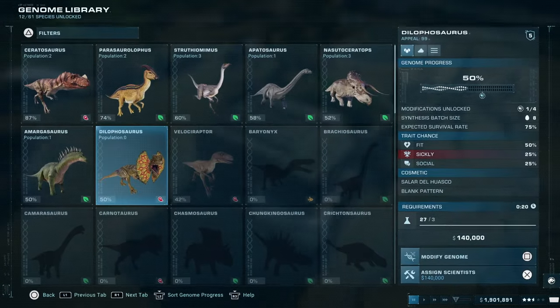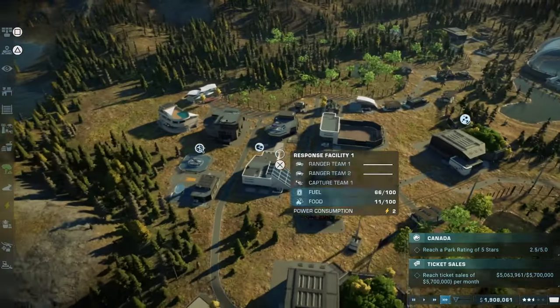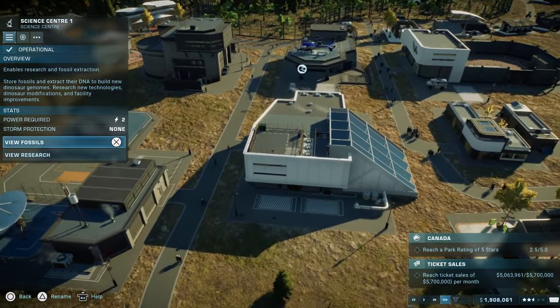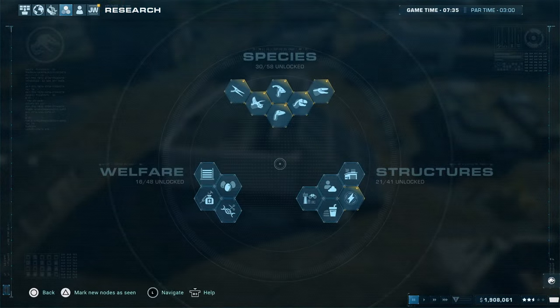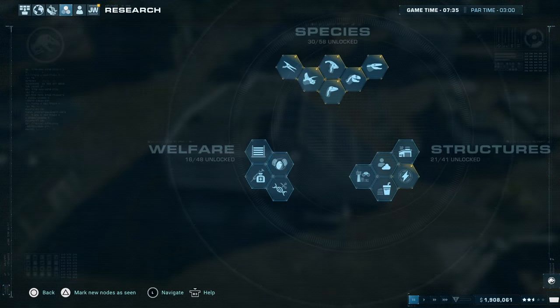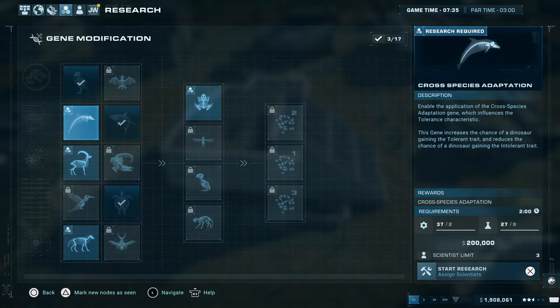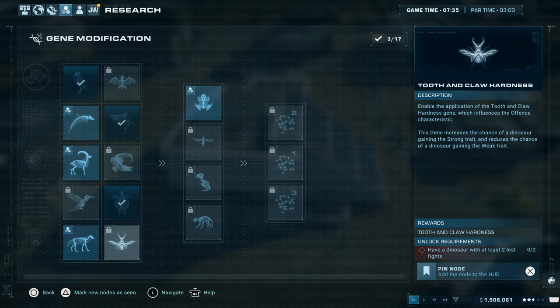As crazy as it sounds, you do need to get dinosaurs to fight each other in Jurassic World Evolution 2. I'm going to talk you through how to get dinosaurs to lose fights and to win fights. It's kind of weird, but you do need to do it to unlock things like the strong gene, because you need to have a dinosaur with at least two lost fights.